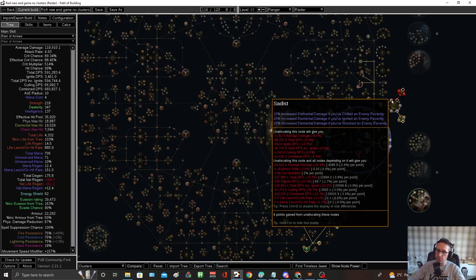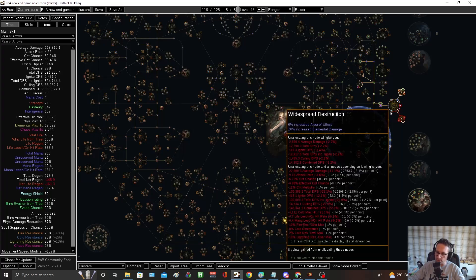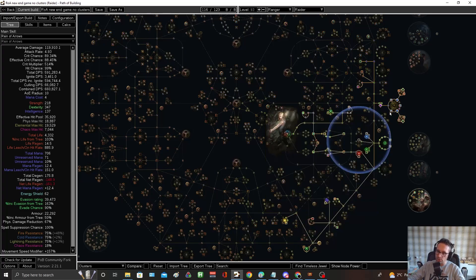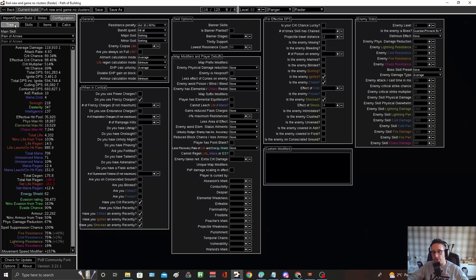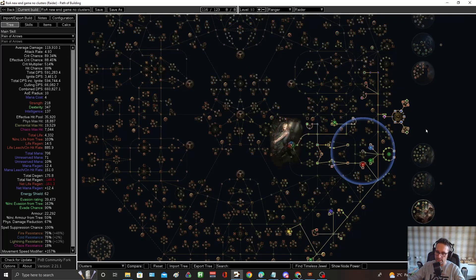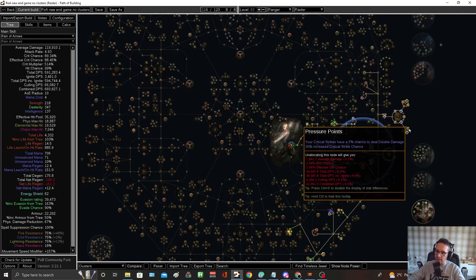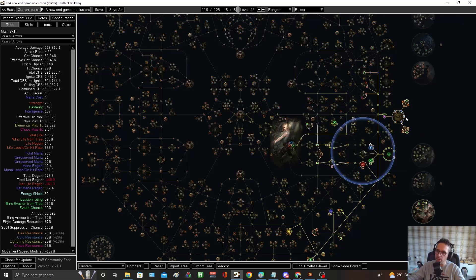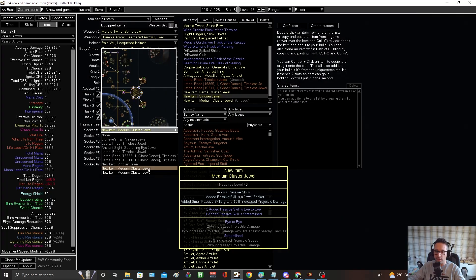Dropping those nodes allows us to take the mark nodes and fill out our cluster jewel. For the large cluster jewel you just need Sadist — then two others. Your ultimate cluster jewel is Sadist, Storm Rider, and any other. Storm Rider here gives you power charges, and Sadist gives you a ton of damage if you've chilled, ignited, or shot an enemy. You do need that node if you want your cluster jewel setup to outperform your Lion's Eye setup. Then we've got one projectile cluster jewel and one crit cluster jewel — they do about the same DPS, with projectile ones a tiny bit more. I like proj speed on Rain of Arrows because it makes your hits feel instant. The crit chance goes down slightly but we're almost at 100% anyway.